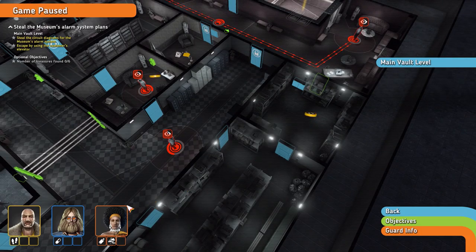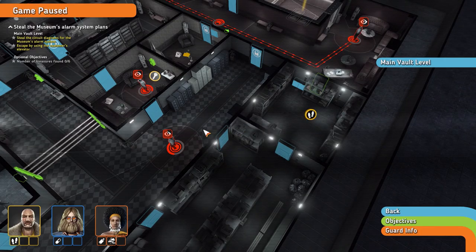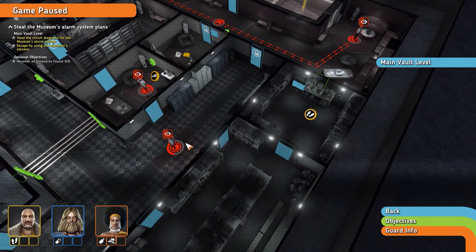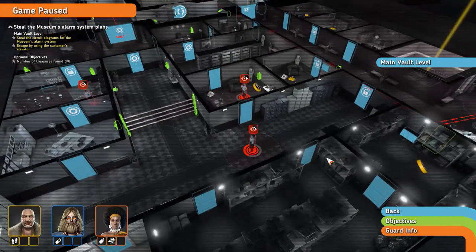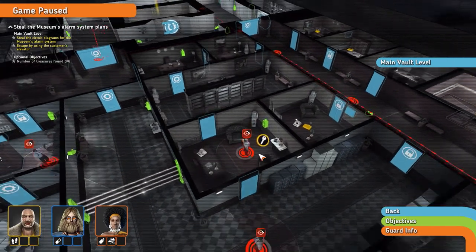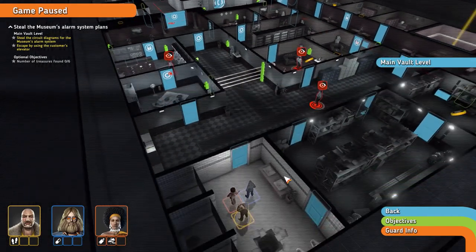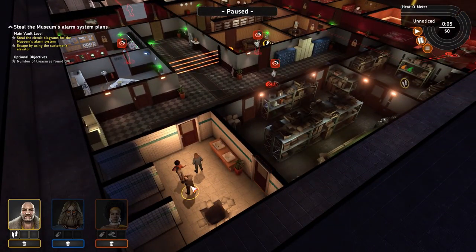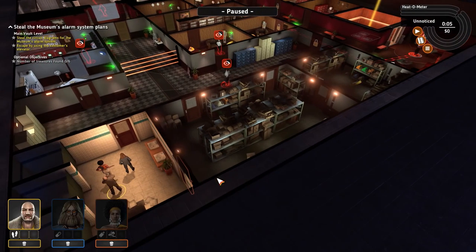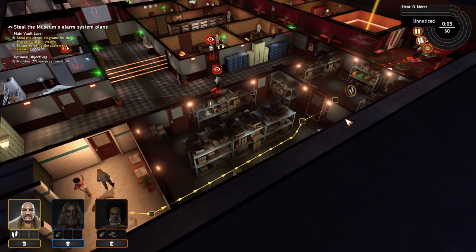Over here we have an easy way to acquire some sneaky souls for Rufus, which we'll take advantage of — we can sneak up behind this guy without drawing attention and knock him out. After we grab this with Rufus, I'm thinking we knock this dude out, come in here and grab this key maybe. Rufus, you're coming in to acquire these souls. You already have a pair, but let's get you a second pair because we might have to do a bit of extra knockouts this time around. That shouldn't trigger anybody right now.